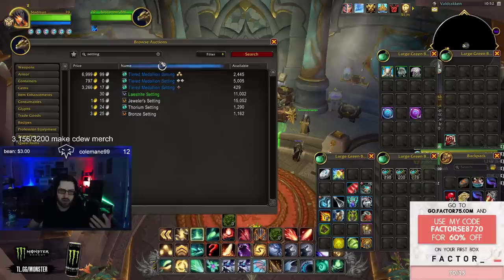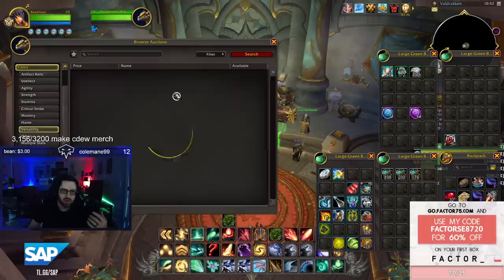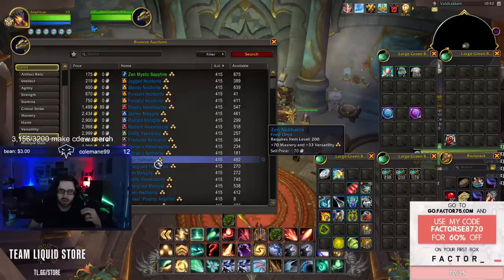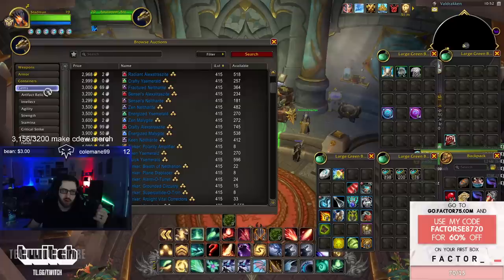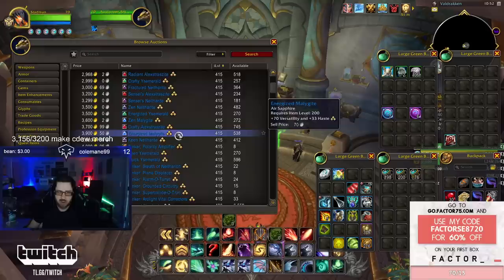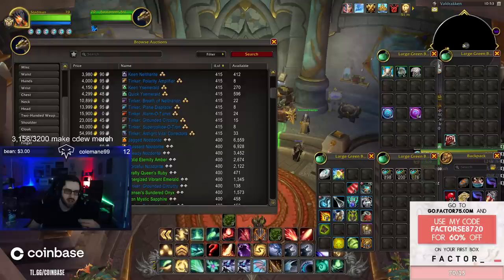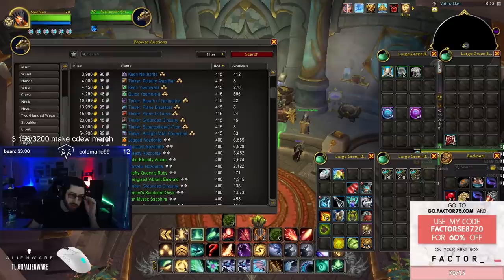Some people can't find new gems on the auction house — you have to search 'other' to find the new versatility and other stat gems; they show up there. I wouldn't recommend putting really expensive gems and enchants into replaceable gear. For enchants, you have slots for wrists (speed), chest (main stat), cloak (speed), weapon (main stat proc), fingers, legs, and boots (stamina). Those are all the enchant options available.